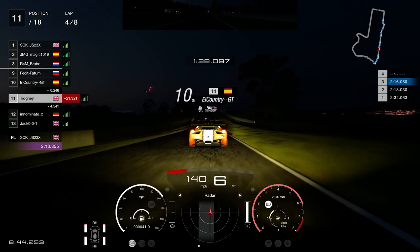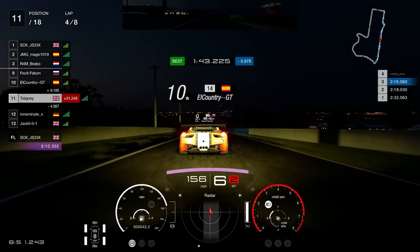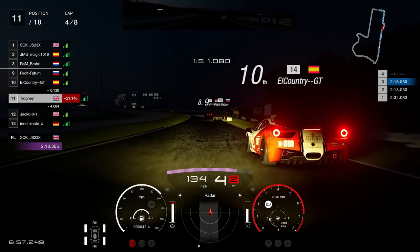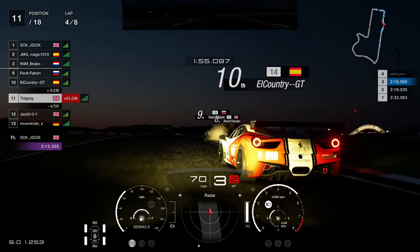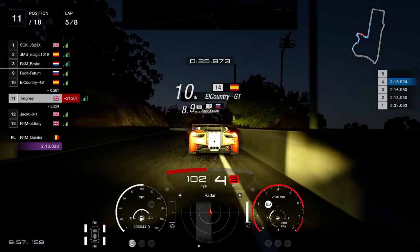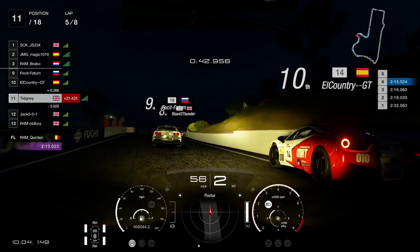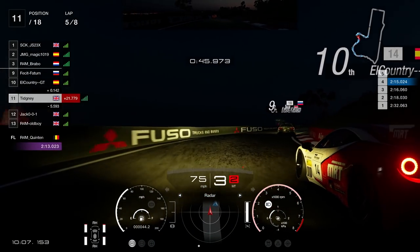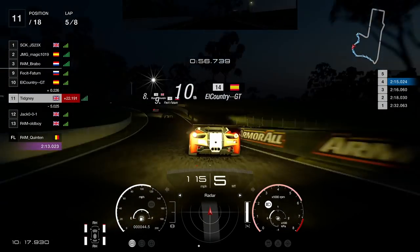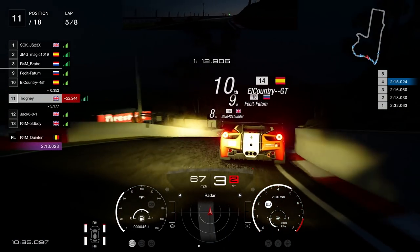We've caught up to El Country who had an off at Skyline. The Ferrari has good pace — I really do wish I picked it. Heading into the braking zone — Adam just hits the Spaniard, sending him to Narnia. Up ahead there's a fight for P8 between Blue Thunder and Fessett. El Country just hits a barrier — very common here because the lighting goes a bit weird. Blue Thunder gets it all sorts wrong and hits the barrier, which forces the GTR into the barrier as well.